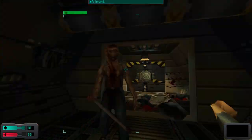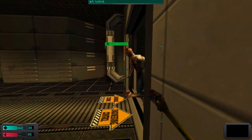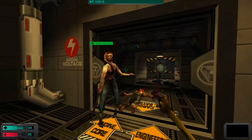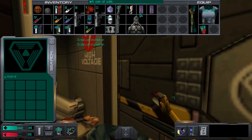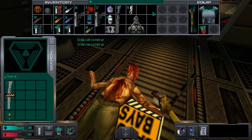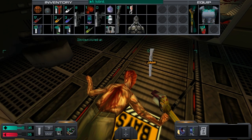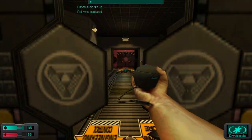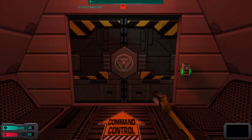Rule of thumb: whenever you're ready to move to a new area, don't go and investigate outside sources of noises — it's a terrible idea. And whenever you're a psionic agent, never drink booze, because you will heal a point of damage but you will lose 3 psi points.